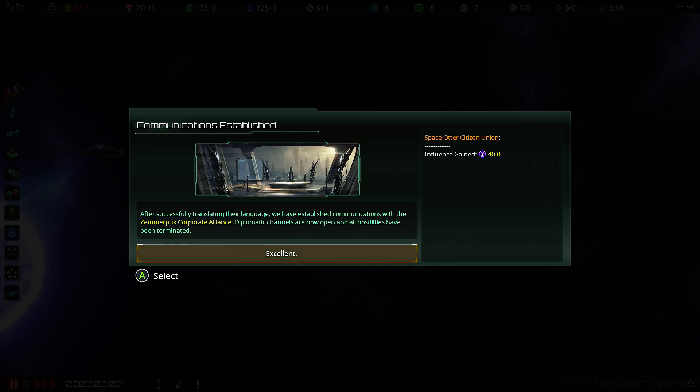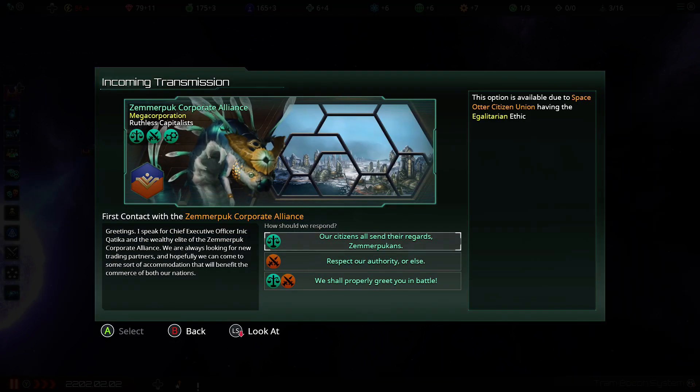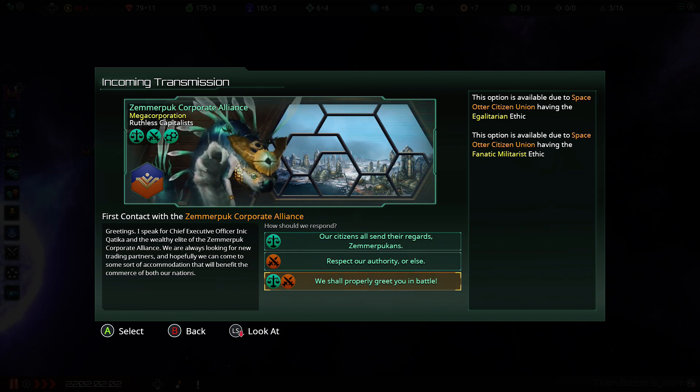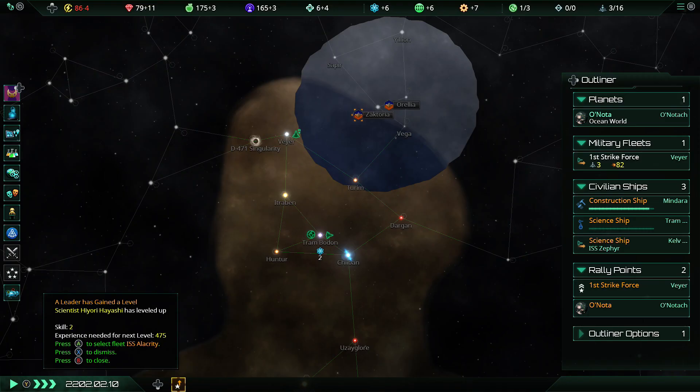We've got ourselves our first friends hopefully — the Zimmerpuck Corporate Alliance, who are not a megacorp despite being called a corporate alliance because those didn't exist yet. 40 influence for my trouble and they are militarist and materialist and a little bit egalitarian. I'm actually militarist and egalitarian too, so I feel like me and these weird decorative worm-winged creatures could be friends — and we immediately figure out where they are.